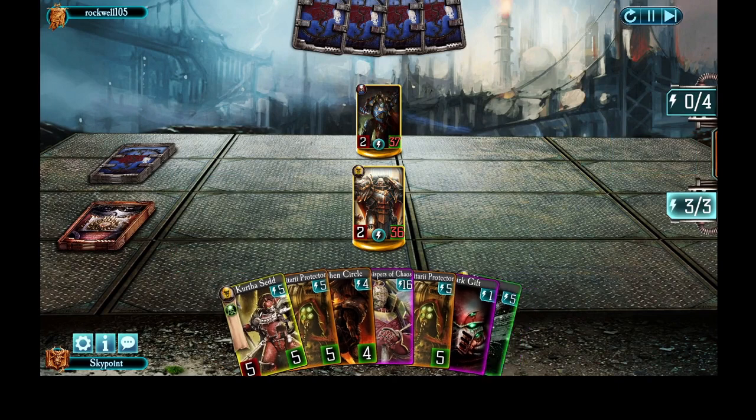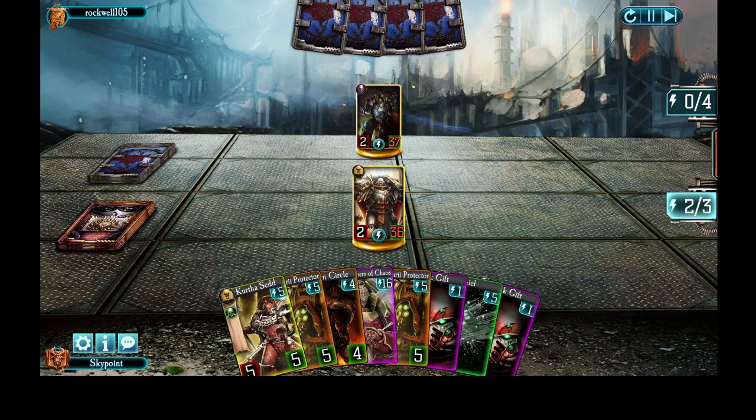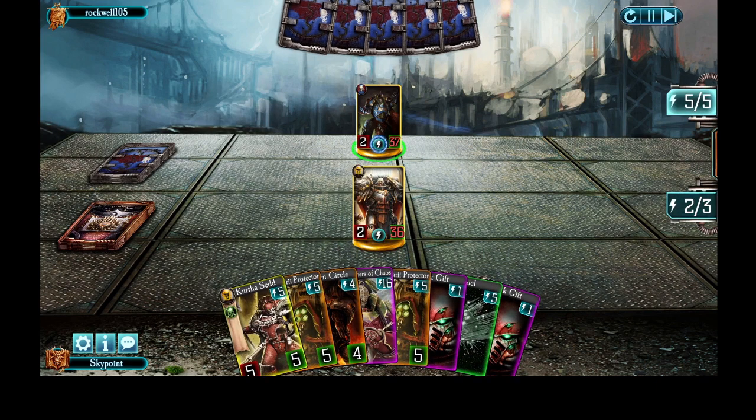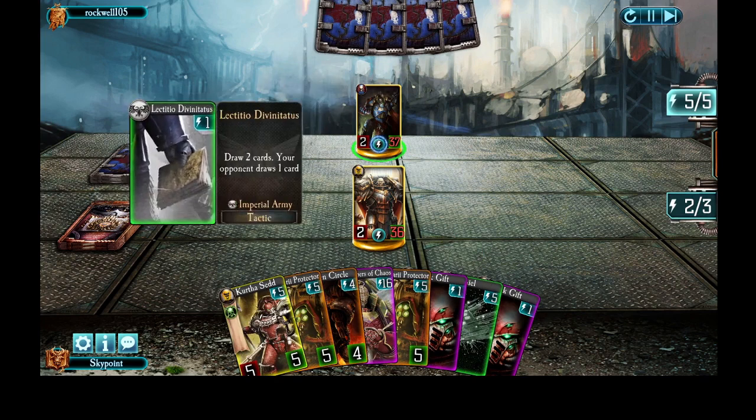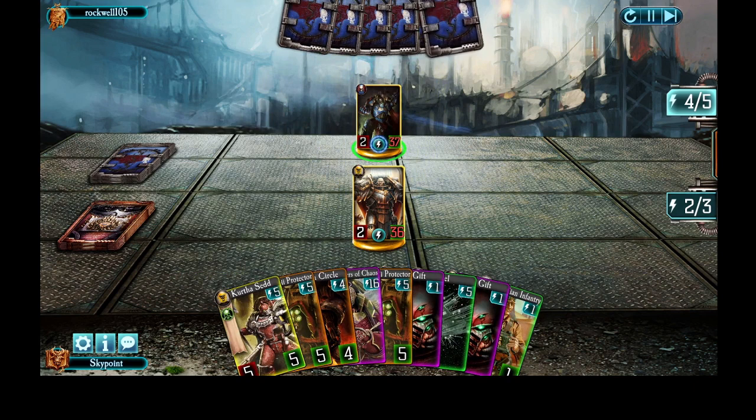Luckily, I have two anti-stealth troops in my hand. I need to sit on them until I can use them to kill Conrad — or Night Haunter, as he'll become by then. Look at him just drawing cards like crazy.